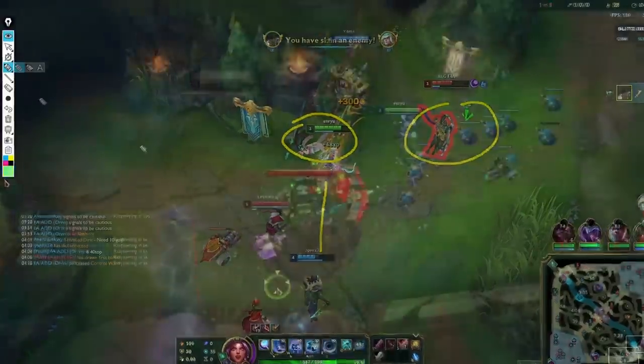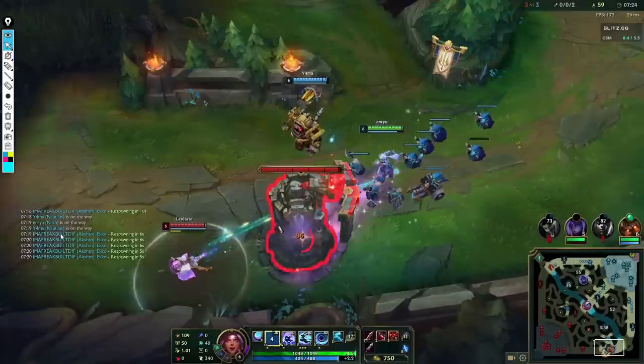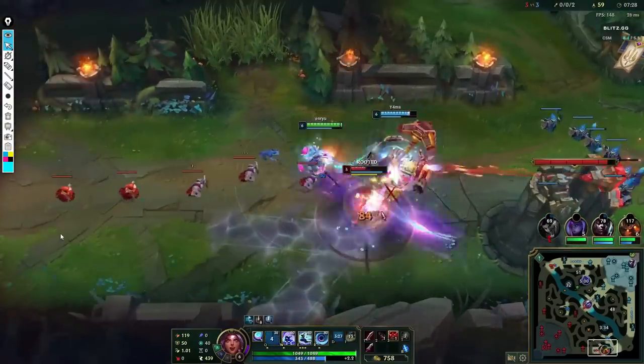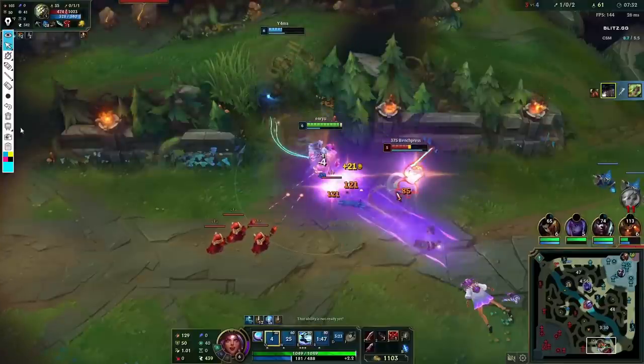Now I want to move on to this clip where during lane phase, me and Nautilus end up diving two-to-three people. First it's the Zeri, and then Master Yi comes, and then the support comes after. I want you to look closely at how this fight goes — this is how to execute or die. We wait for the Nautilus hook to hit, Zeri is very low, use ult to finish her off while pulling Master Yi back in.